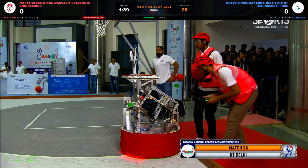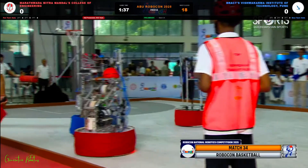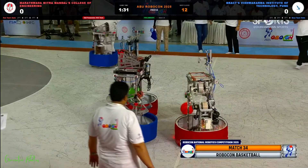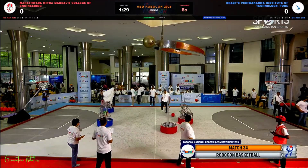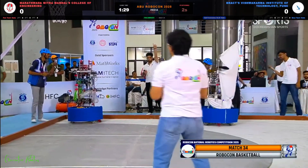Red is being offensive. Let's watch how this match turns out. Red has possession of the ball and blue is the defending team. Red tried to bring coordination between the robots but could not complete the pass. So now there is again a change of possession between the teams, and blue has got possession of the ball.